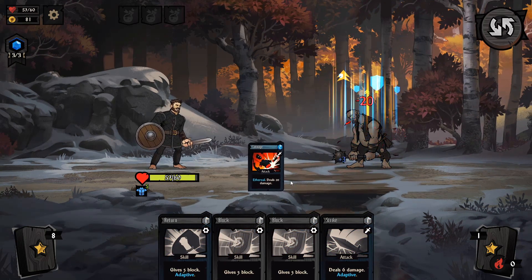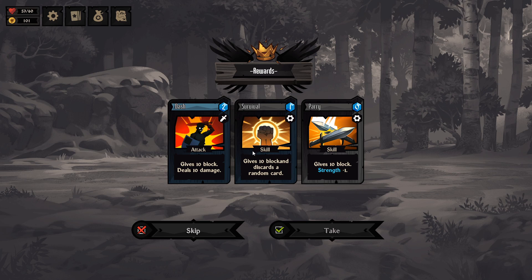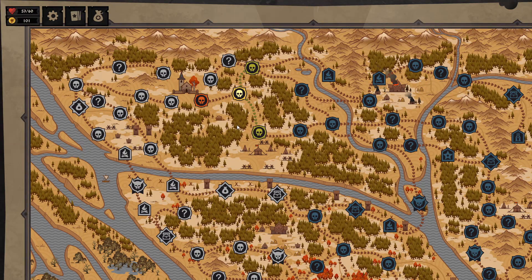Carnage will do it. Bye. 20 more gold — absolutely add that to the old coin purse. We've got Dash: you gain 10 block and deal 10 damage. Not bad. There's one that gives 10 block, reduces your strength; another gives 10 block and discards a random card. I'm going to skip that one — nothing there I'm feeling especially psyched about.